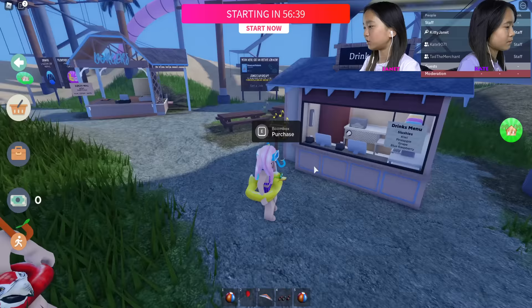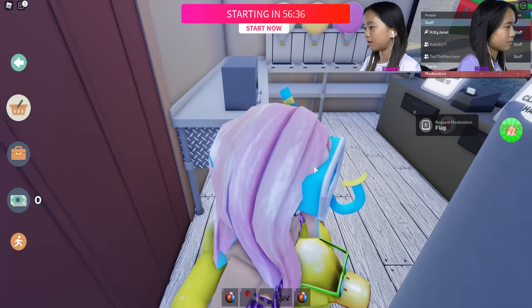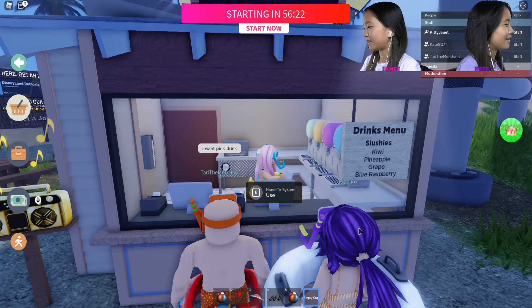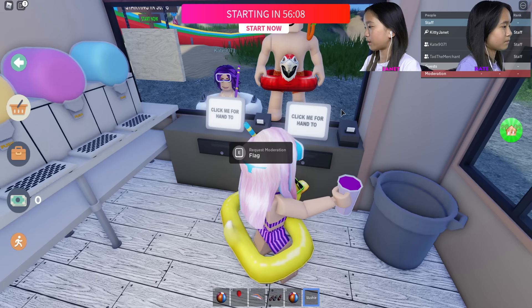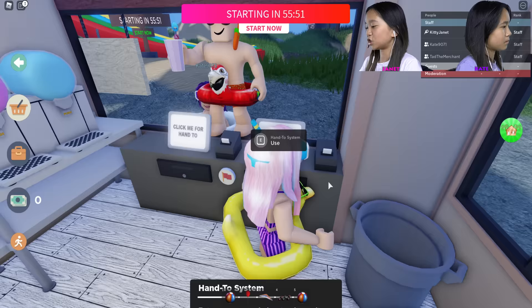Looks like there's a drink shack here — let's go in. What would you like to order, Kate? What do you have? Can I have the pink drink? Okay. What do you want, Kate? Blue raspberry? I'll get the pink drink first. Oh, I got a badge — maybe I have to use the hand-to system.